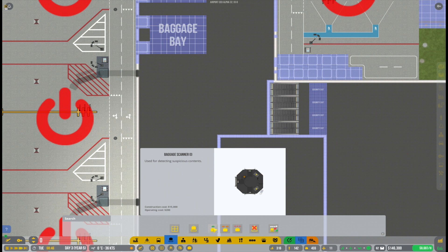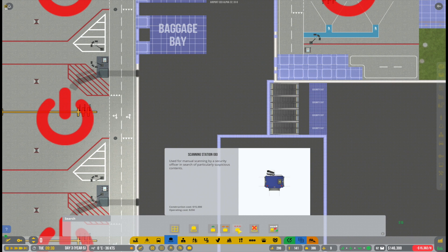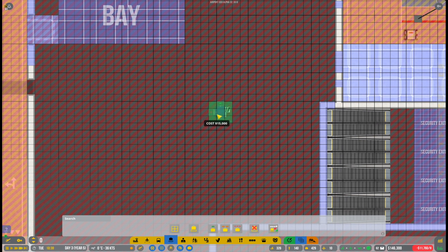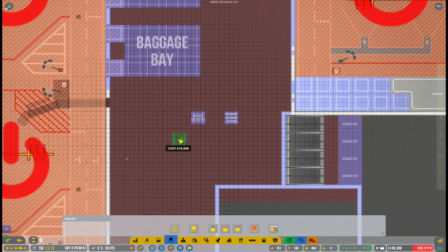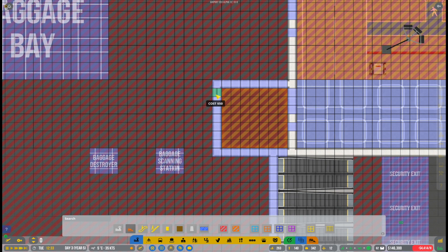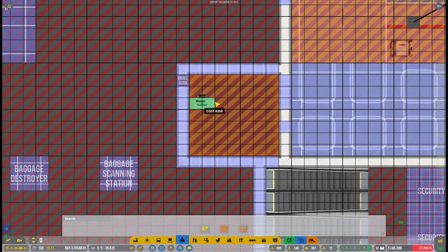We also need to take a look at the whole baggage system and add security scanners. The game gives us quite a few options — scanners that target one individual thing, an automated one that scans for everything, and one that scans for everything but is manned. I've chosen the manned one just to add a little action to the airport. If you know the baggage scanning system better than me, feel free to let me know in the comments whether there are real differences between these scanning devices.